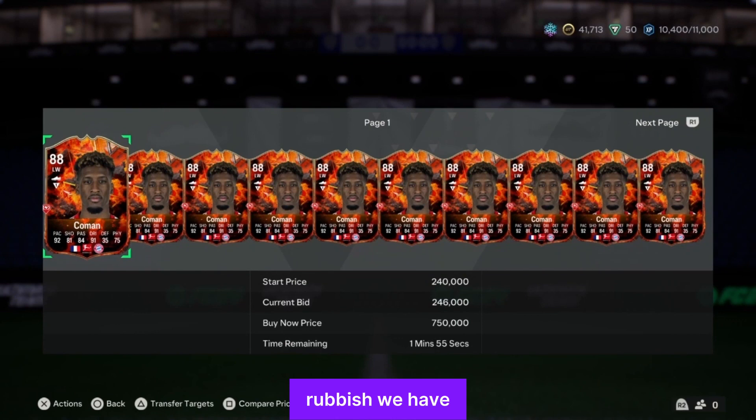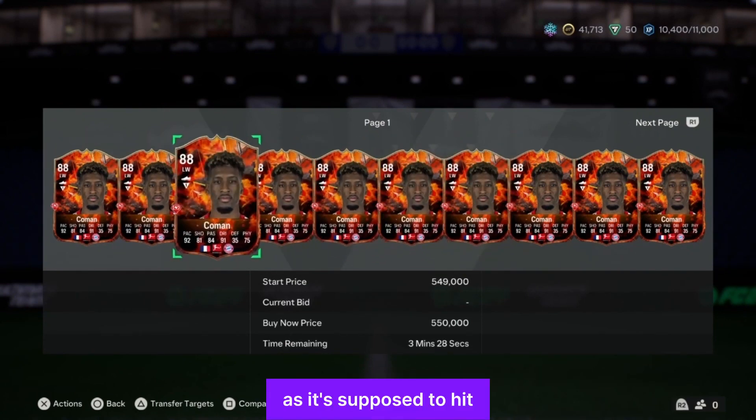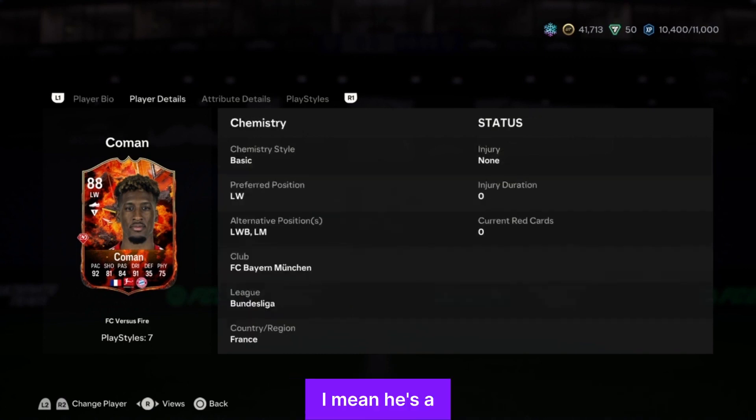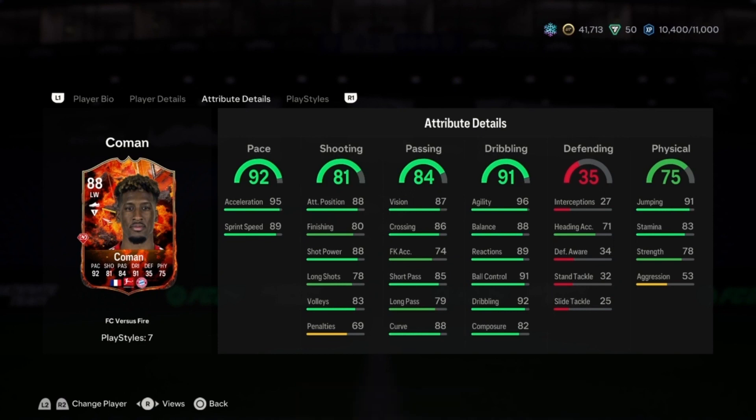We have Kingsley Coman — not quite a million, the French tax is not hitting as hard. 88-rated. He can play left wing back and left mid — a winger that can play left wing back, we've seen that before. He has five-star skill moves, three-star weak foot. His pace is always impeccable: 95 acceleration, 89 sprint speed. Dribbling overall is 91, ball control 91, dribbling 92, balance 88, agility 96 — his dribbling and pace are really really good.